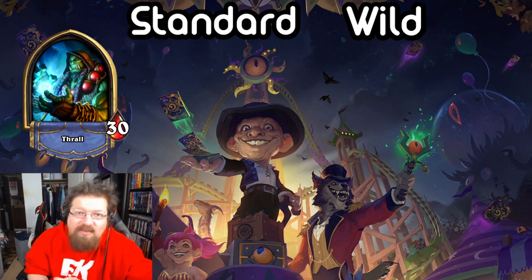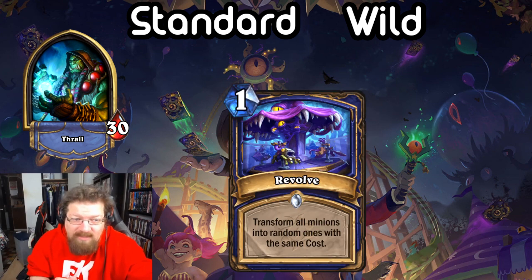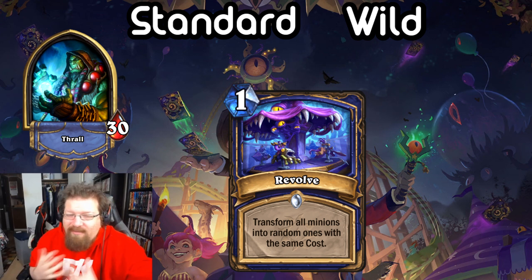First we have Revolve — it's a 1-mana spell: transform all minions into random ones with the same cost. This affects all minions, friendly and enemy. It's like a quasi-Devolve type of effect. You'd want this to transform your opponent's buffed stuff, and maybe you have a wide board of 4-drops or something. With Desert Hare you can Revolve and get three different 3-drops. This card seems kind of middling — it's a worse evolve, a worse version of everything.